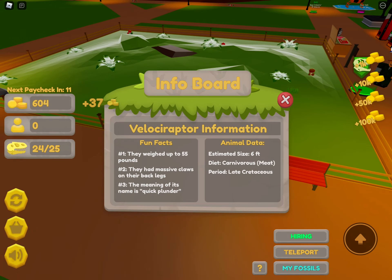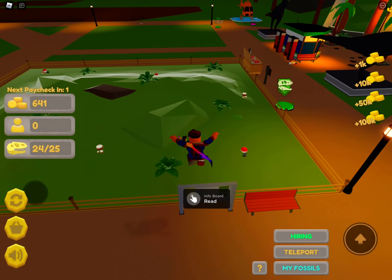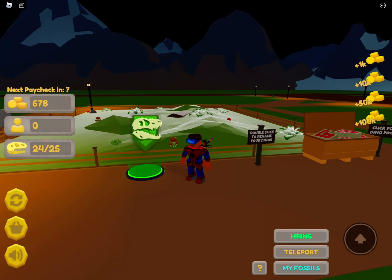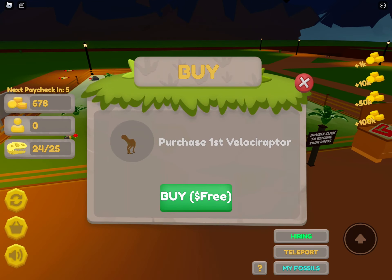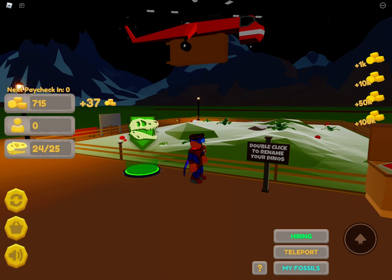There's an info board here, let's read about the velociraptor. Velociraptor information: they weighed up to 55 pounds, they had massive claws on their back legs, and the meaning of their name is 'quick plunder.' They are six feet tall, they are carnivores — which means they eat meat — and they lived around 70 million years ago.